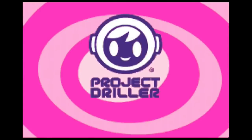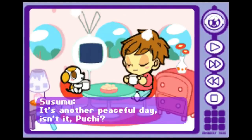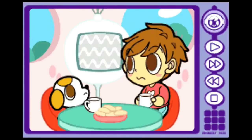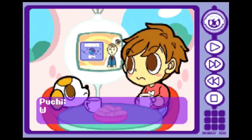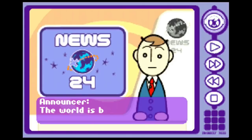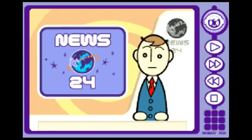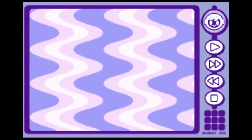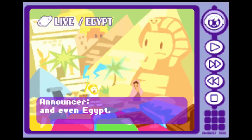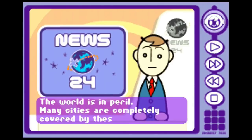I'll show you guys the intro of Mr. Driller 2, so you guys can see how cool it is. It's another peaceful day, isn't it Poochie? And now for a special bulletin. The world is being overrun by colored blocks. They are appearing from the depths of the earth — in India, America, and even Egypt. The world is in peril. Many cities are completely covered by these blocks.